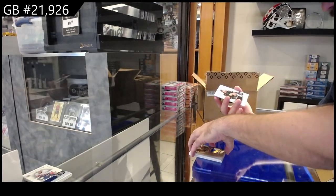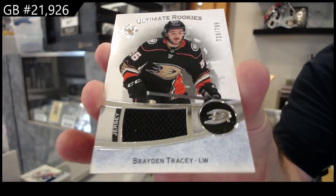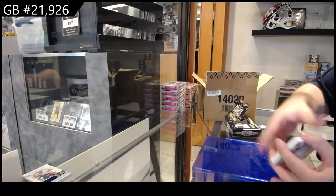And we've got for the Anaheim Ducks — Tracy, rookie jersey. Paterka.